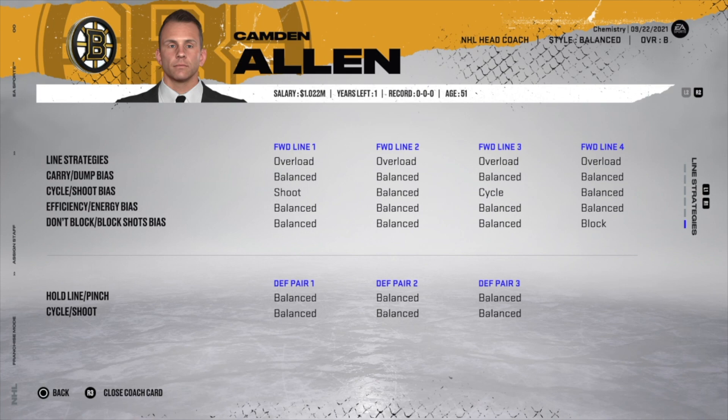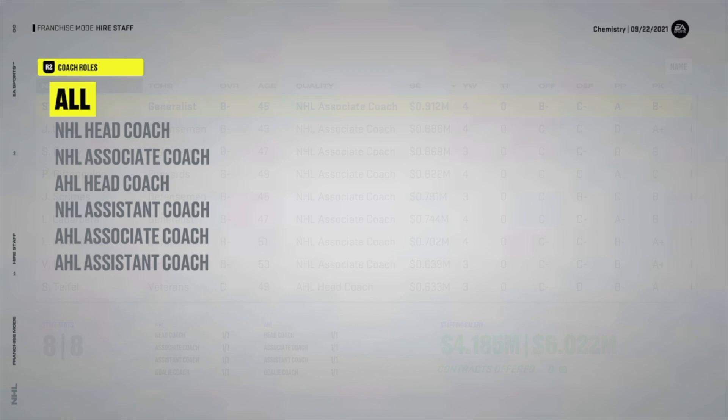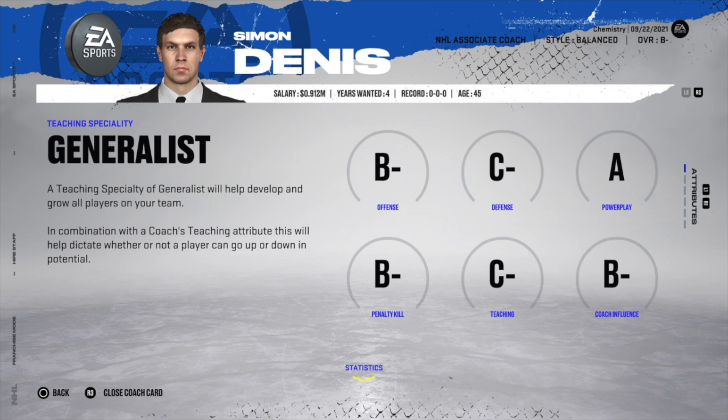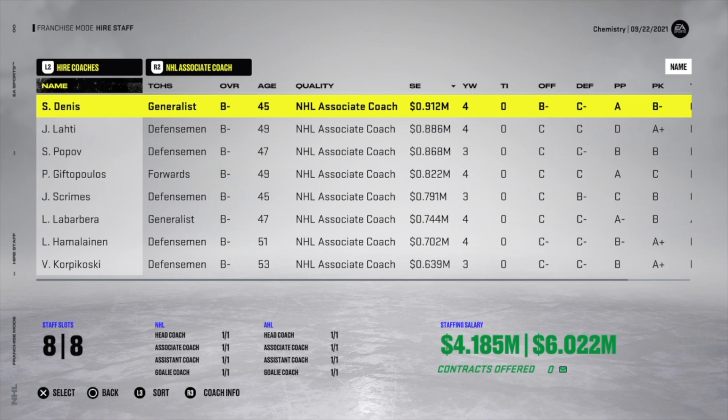If your head coach has a 40 or 50 percent team fit, you can fire them and find someone new, but there will be no NHL head coaches available until July 1st. Associate coaches may have some B-minus options available. Look for 60% or higher team fit — ideally in the 70s — but always balance fit against overall rating. For example, a B-rated coach at 60 fit beats a C-rated coach at 70 fit every time.